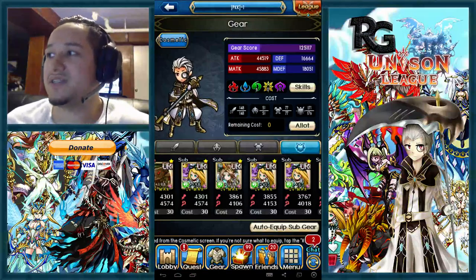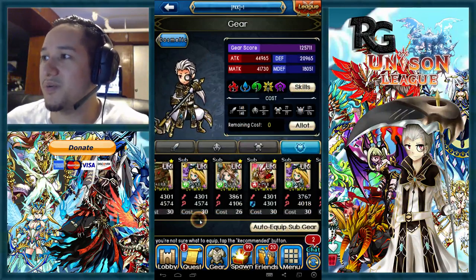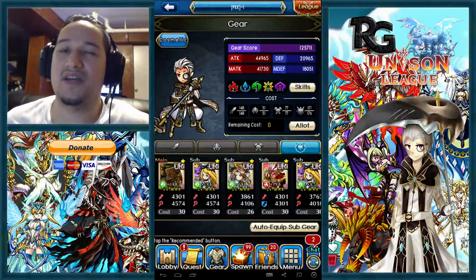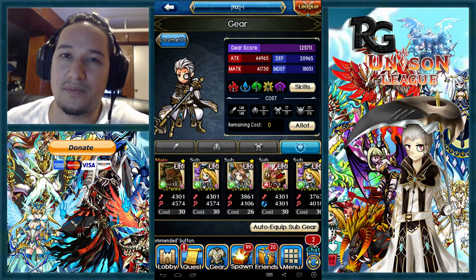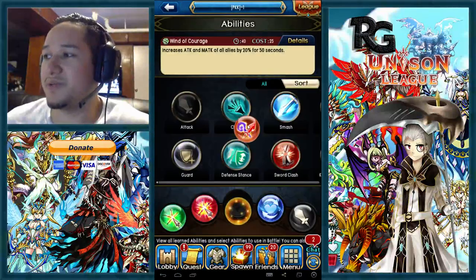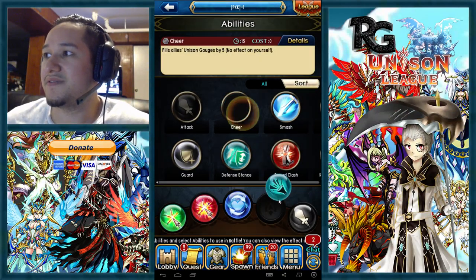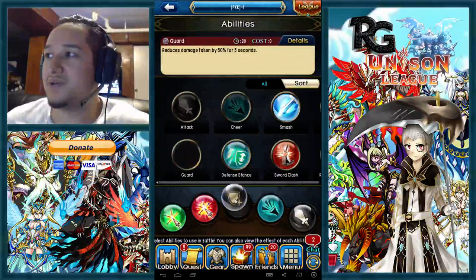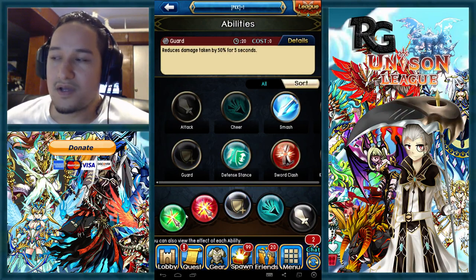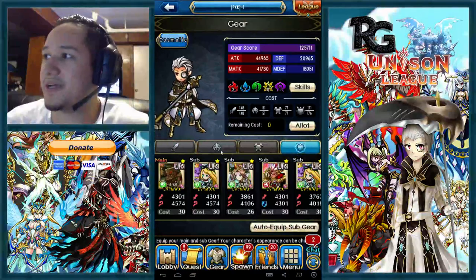For a frontline tankier archer, forget about the fatal testament on armors and instead focus on armor procs. I'd also suggest adding something like Garden for support. As a frontline archer you'd want cheer as well. That's pretty much where you want to be in terms of the archer class.